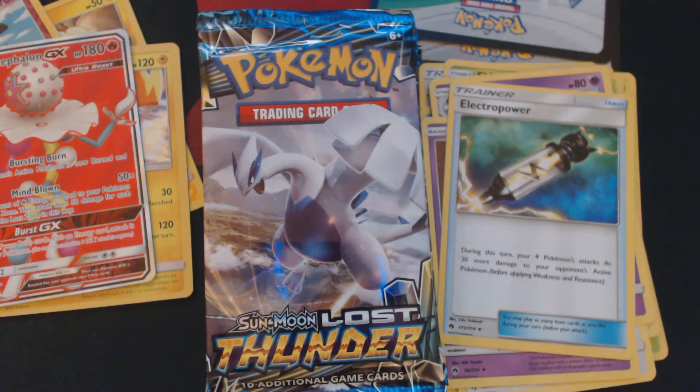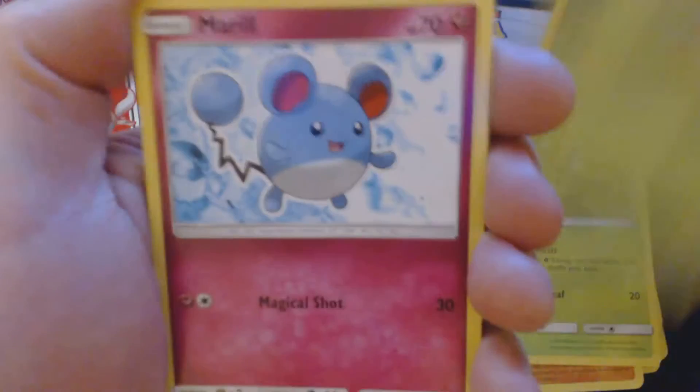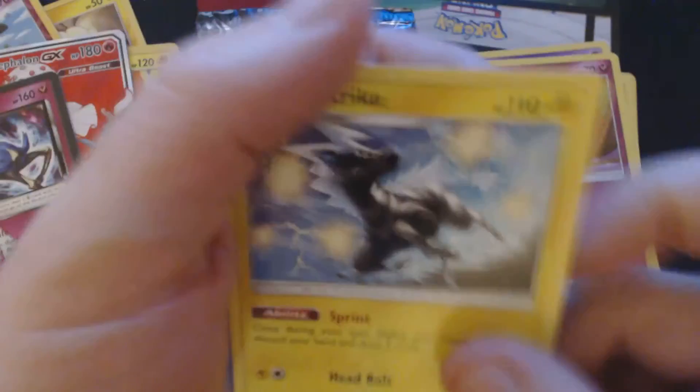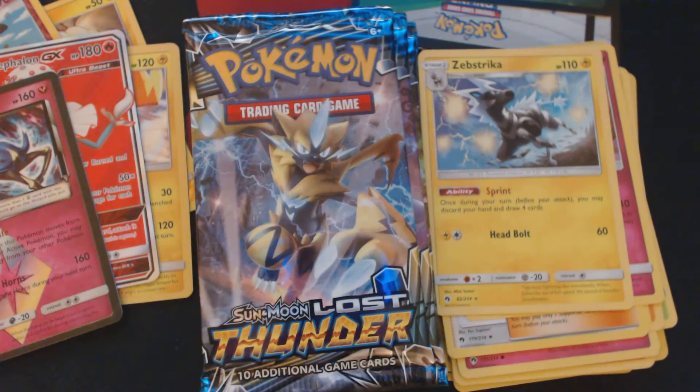Pack number three. And here we have Garbink, Chikorita, Scyther, Merrill, Onyx, Fire Energy, Silcoon, Kahili, Deidene, Xerneas Prism Star, and Zebstrika.